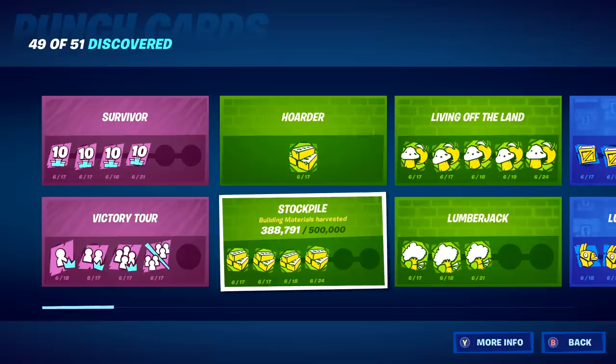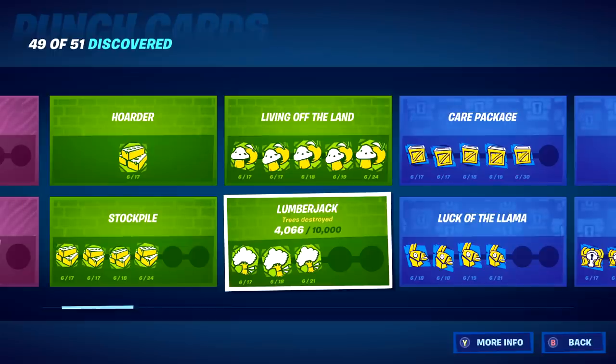Some of them are pretty self-explanatory like stockpile — this one can easily be done in team rumble or arena to make it a little bit faster. But the hardest challenge this season in my opinion is the lumberjack challenge, which I already made a full tutorial video on. We went over a few different methods in that video like just using a pickaxe, using a helicopter to destroy trees, and finally we found the best strategy is using a boat to destroy trees. So if you guys want help, go to the link in the description.